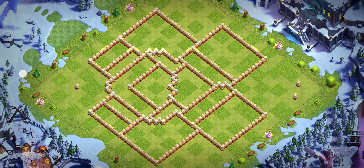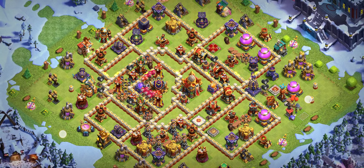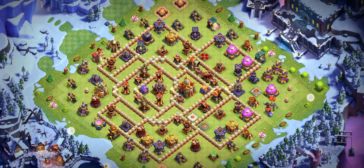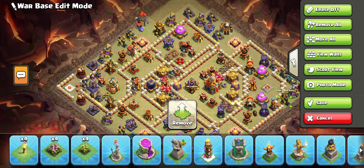Base number two is a one-star base. Base number three is the no-3-star base used at 6000 trophies. You can try it for yourself — I recommend super minion with archer for that base.